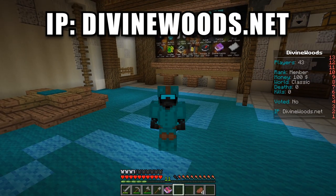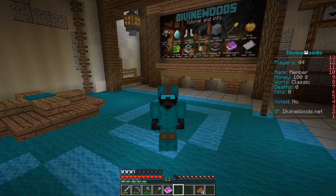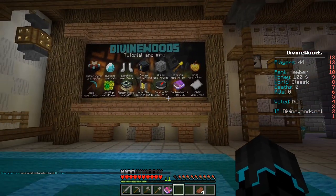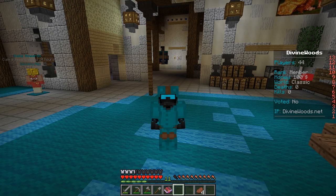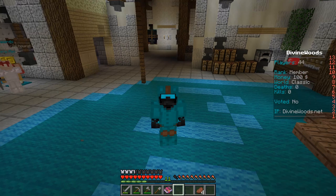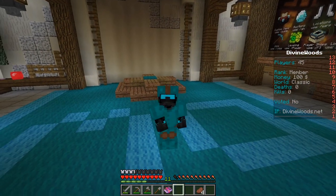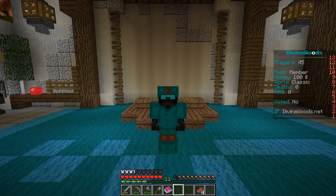The IP is right there to the right, and I will also leave the IP down in the description — anyone can join. It is a really cool server and the owner was so kind to invite me to play on it. This place is amazing. This is vanilla Minecraft — a vanilla server. You can join with versions 1.8 all the way up to 1.15.